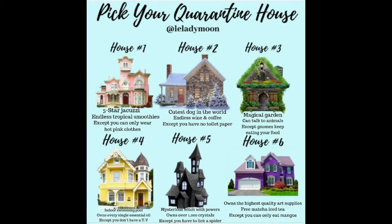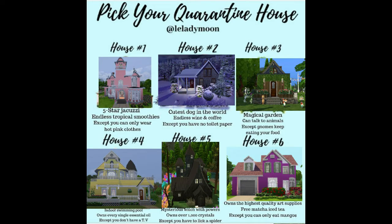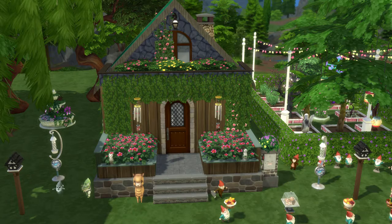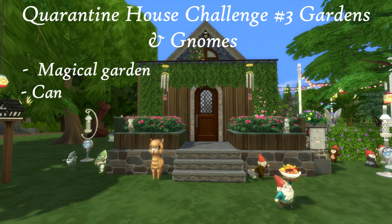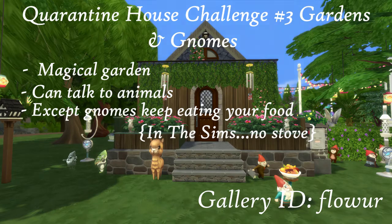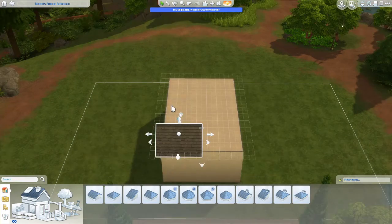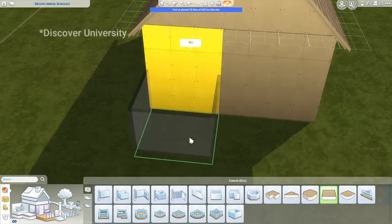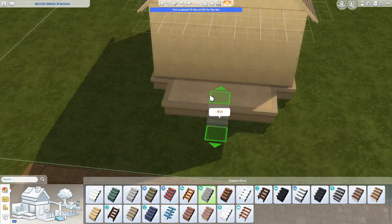Hey guys, Mystic Flower Sims here, bringing you your next pick your quarantine house. This is house number three, and it was a little hard to make without move objects on. This is quarantine house number three: Gardens and Gnomes. In this one you get a magical garden, you can talk to animals, except the gnomes keep eating your food. In the Sims I put no stove; they do have a tiny little refrigerator that came with University, but they don't really have anything — I think I might have given them a microwave too.